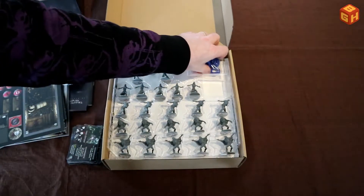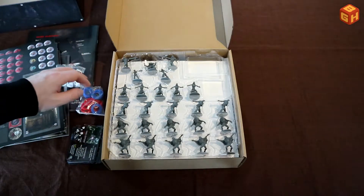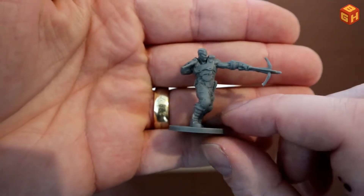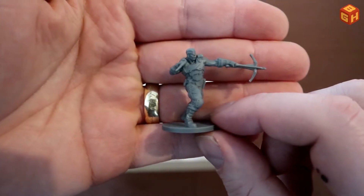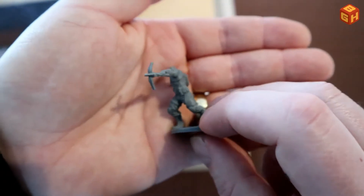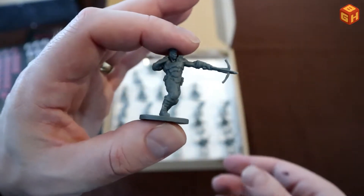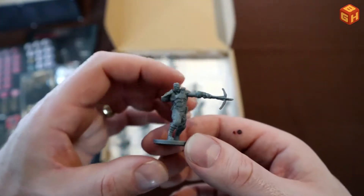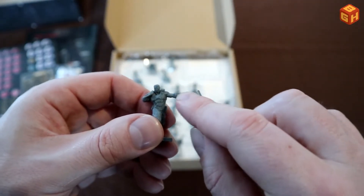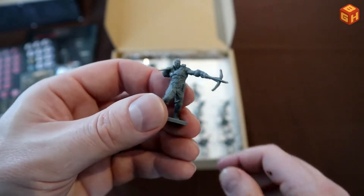There are colored bases you can clip onto miniatures to tell them apart. The first tray contains heroes — the first has armor, a crossbow, and a wooden stake in a very dynamic pose. The miniatures are regular miniature-game size, comparable to Zombicide, with very detailed sculpts. They're made of very sturdy plastic — even the slender parts and the stake are quite strong.